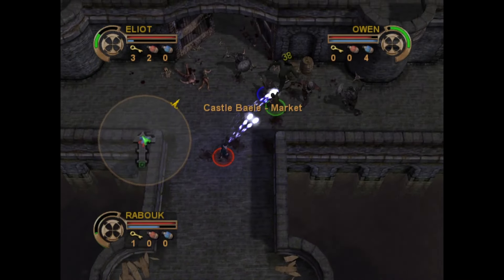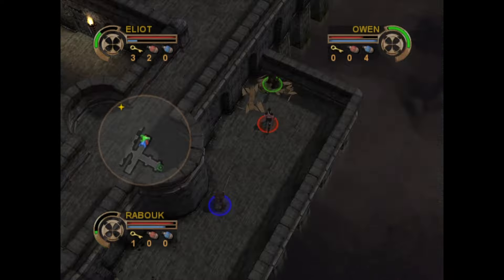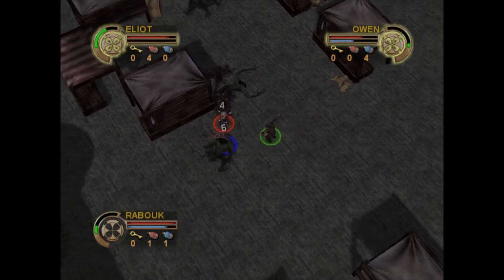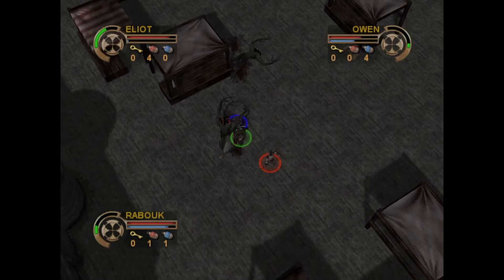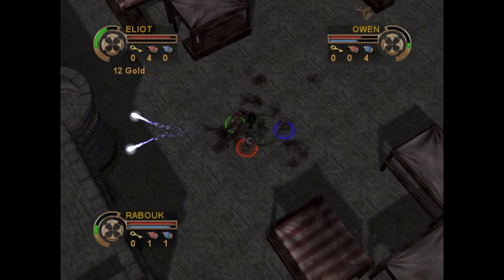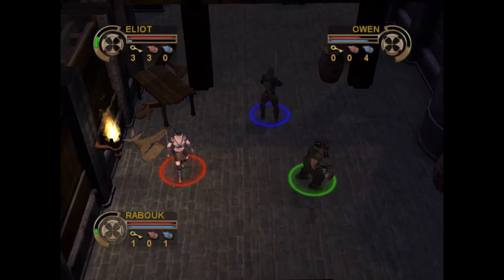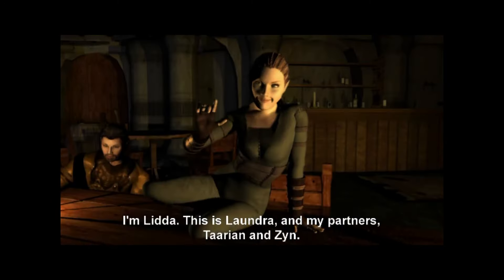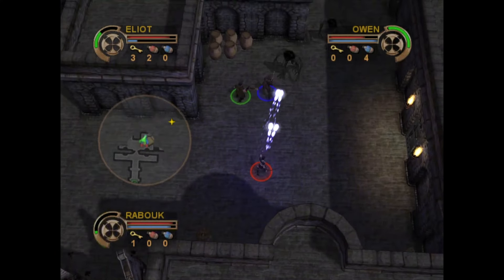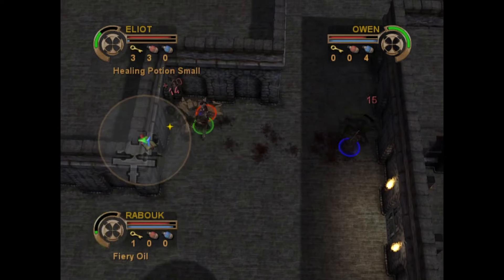Dungeons & Dragons Heroes is an action RPG from Atari set in the D&D universe, released exclusively on the Xbox. It provides both solo and multiplayer experiences for up to four players to combat a looming evil threat. Players select from fighter, wizard, cleric, and rogue characters, benefiting from a unique control system that allows on-the-fly customization of attacks and spells without pausing. The game incorporates typical RPG elements like inventory management and character upgrades, while offering visually appealing graphics and fitting audio. It delivers an engaging multiplayer adventure that can only be found on the Xbox.